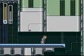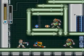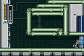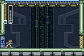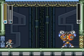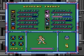Alright. I will take that, and I will take that. Thank you. I like how they have the first couple Mavericks so spaced out — one in a stage, then two. Alright, Spark Mandrill. I am so abusing your weakness this time.